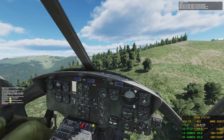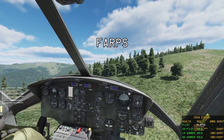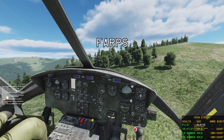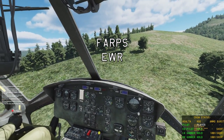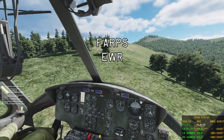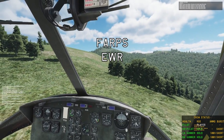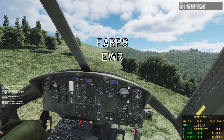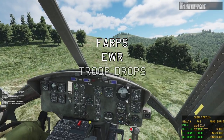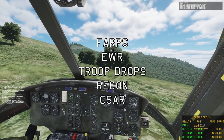The first part we're going to be looking at FARPs and how to find the correct FARP to spawn at. Then we're going to be looking at the early warning radar system, how that interacts with helicopters, when you can and when you can't be seen. And then we're going to look at the three unique helicopter missions, which are troop drop missions, recon missions, and Caesar missions.